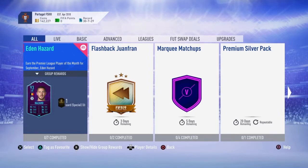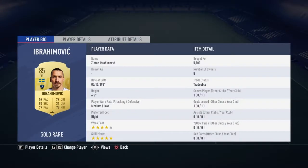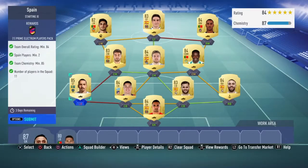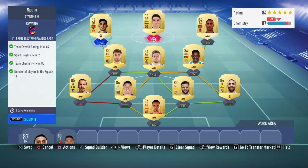I just finished the Spain SPC — very easy. I think I spent like 15k for some of these players, especially for the Spanish ones, but I had a lot of them already. Ibra was 5k and he helped me so much because he's 85 rating and it just needed an 84. He and Koreshma are a bit out of chem, more so Ibra, but yeah it was really easy to do.